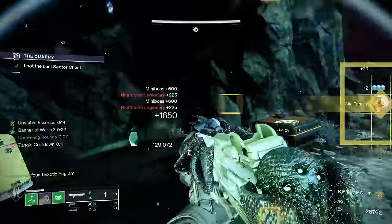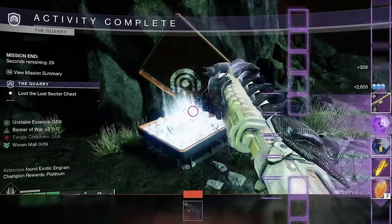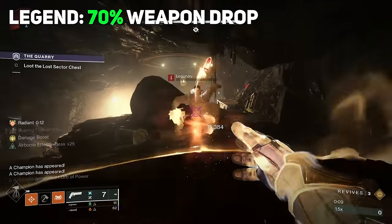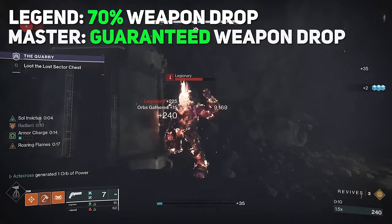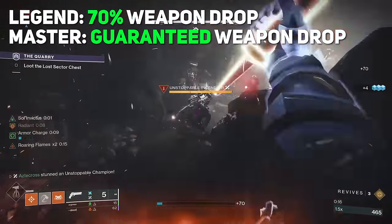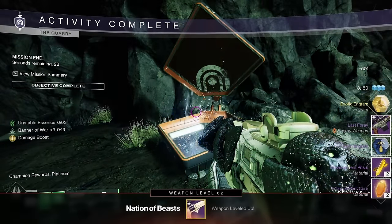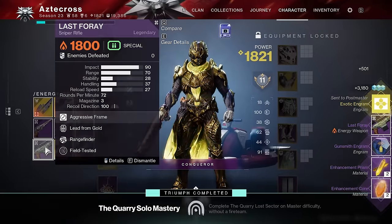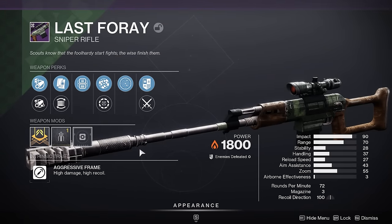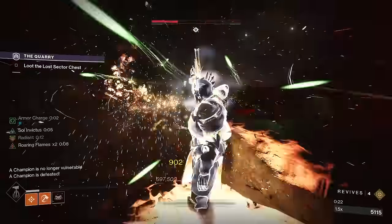Jumping back to Lost Sector Rewards — here's why doing Lost Sectors is so good this season. Number one: guaranteed drop rates. For Legend Lost Sectors, completion gives you a 70% chance to receive a weapon, but at Master you have a guaranteed drop chance. Keep in mind you need to get Platinum, but with our builds that should be no problem. On top of guaranteed loot, Master Completions will also drop weapons with double perks, making the hunt for the God Roll easier. I highly advise taking advantage of Master Lost Sectors.